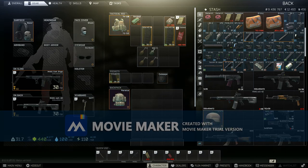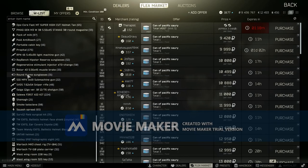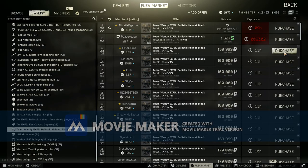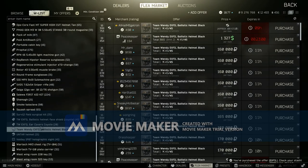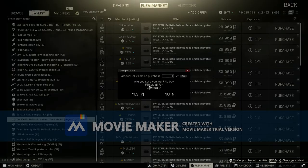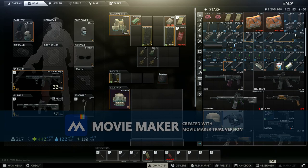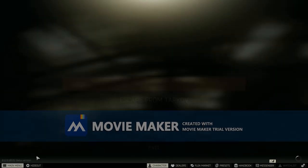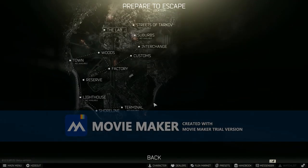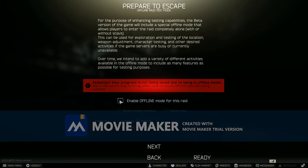Let me grab an alting or an X-fill — I'll buy an X-fill, just for the purpose of this video to show you how I put on the face shield. Alright, let's go and do an offline raid and I will show you how I play on a controller.